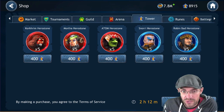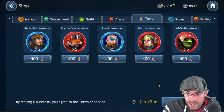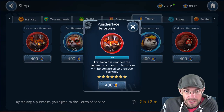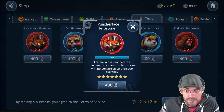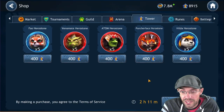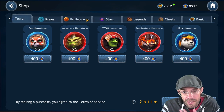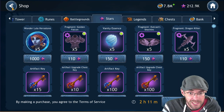For tower currency: you had Corkrum and Mortha at seven stars, then moved to Snorri. Once Snorri hits seven star, the next two to work on — similar to how you did Mortha and Corkrum — are Venomate and Puncher Face, bouncing back and forth: one to unlock, next star, next star, and so on. Once those are done, move on to Adam. Also continue farming Wonder Lua with extra shards as you go.